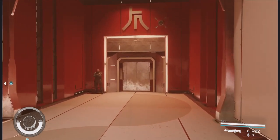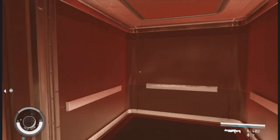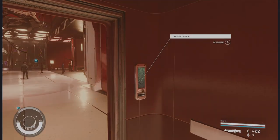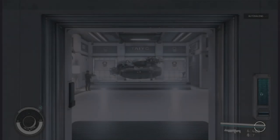We come to Ryujin Towers here, go to the back elevator, and we go down to Tayo Astroneering. It is, in fact, in Ryujin Tower here where you get the Tayo parts.